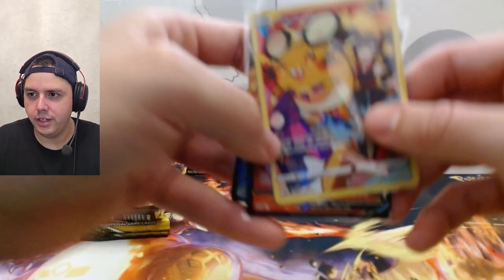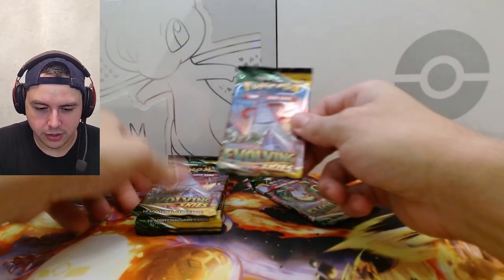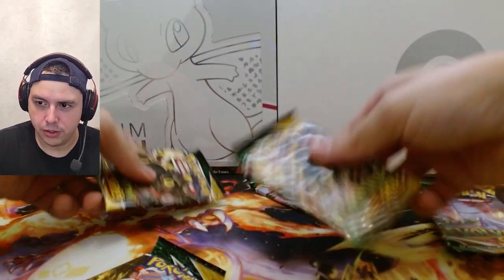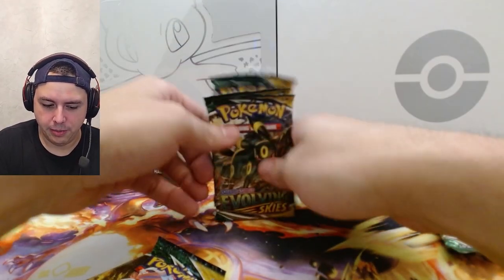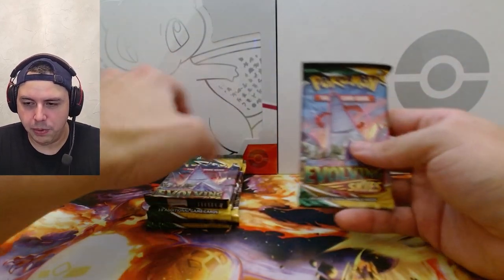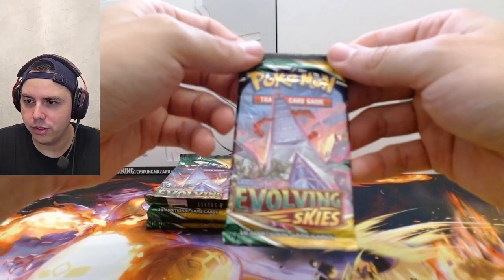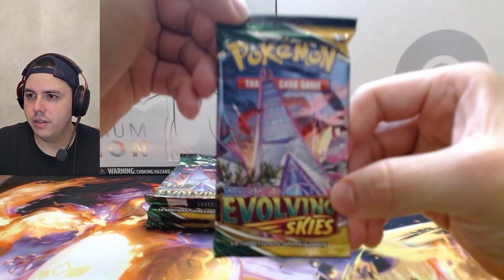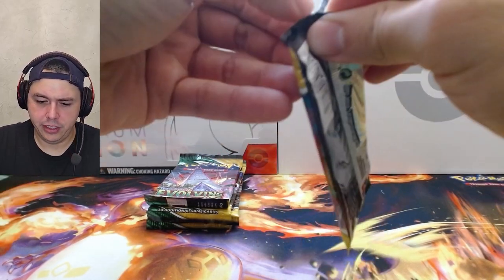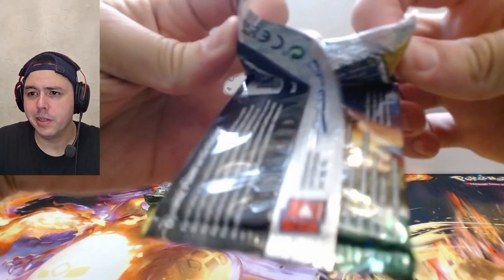Alright, on to the good stuff — the Evolving Skies packs. Let's pick the order: we'll do Rayquaza, then the Umbreons, then Sylveon, and then the big building Pokémon because I really don't care for those. We'll figure it out at some point — maybe someday, maybe never. Maybe I'll buy a new camera, who knows. For now, this is what I'm working with.